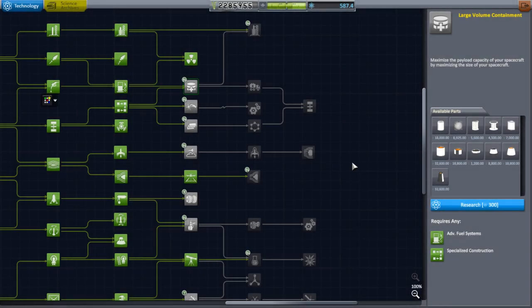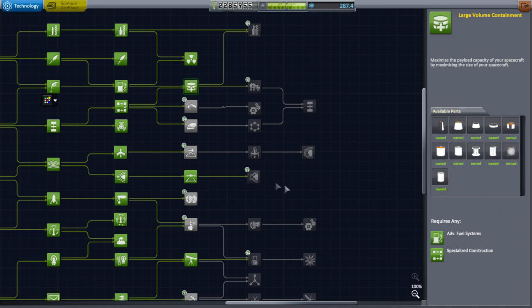Hello everyone and welcome back to my colonization series in Kerbal Space Program 1.2.2. In this episode we begin by unlocking large volume containment. I really want to build bigger rockets - well, wider rockets anyway - and so this will help us design a new class of rockets.